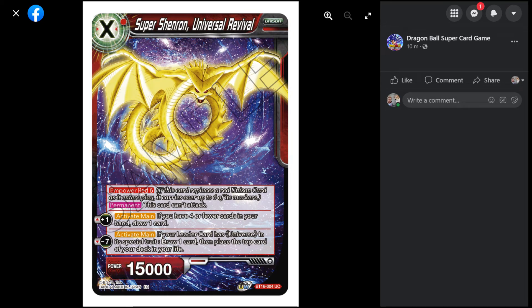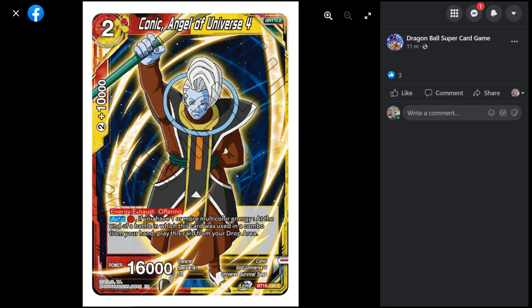To round off today we have Super Shenron Universal Revival. We've seen it in the trailer — it's a specified cost of one red unison with Empower Red 6, and it cannot attack because it's a Shenron card. Activate Main: if you have four or fewer cards in your hand, draw one card for the plus one. Minus seven Activate Main: if your leader has Universe in its special trait, draw one card then Rejuvenate. It could technically work in Grand Priest but it's not a good option — you don't have a red unison slot for it. The meme is not there.